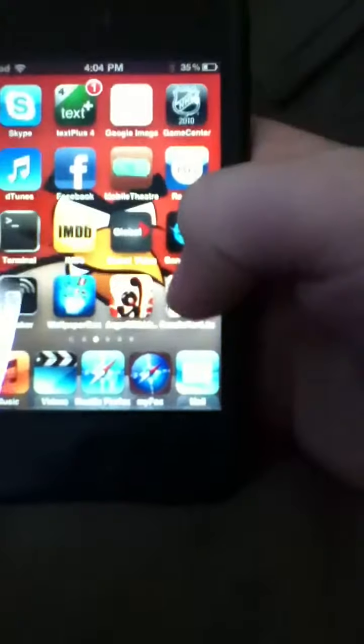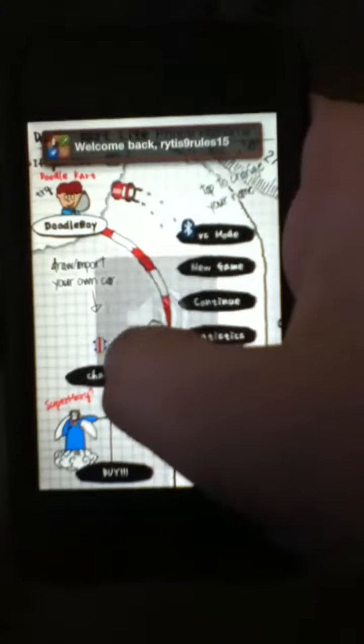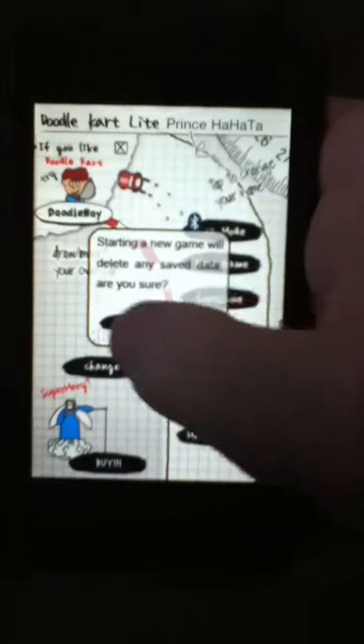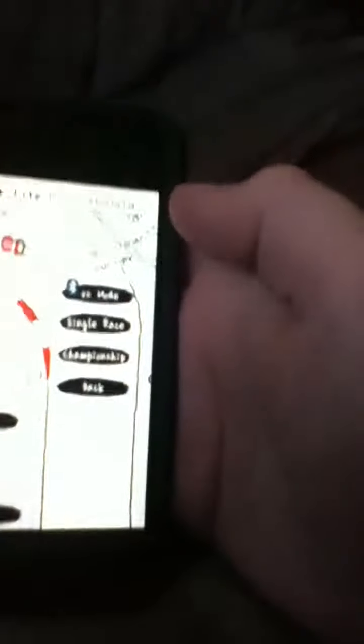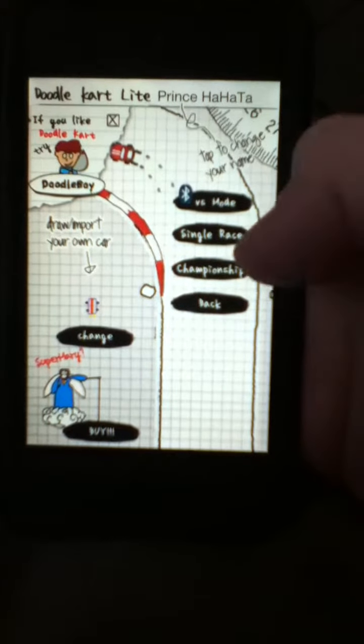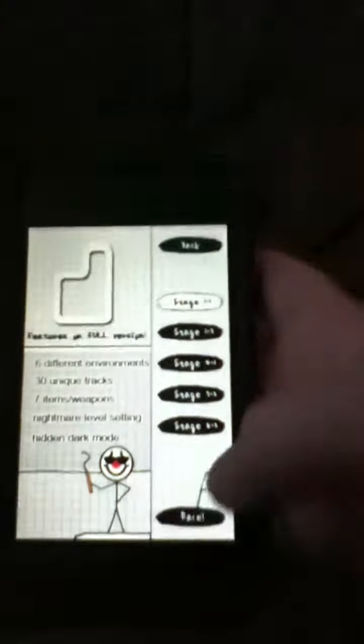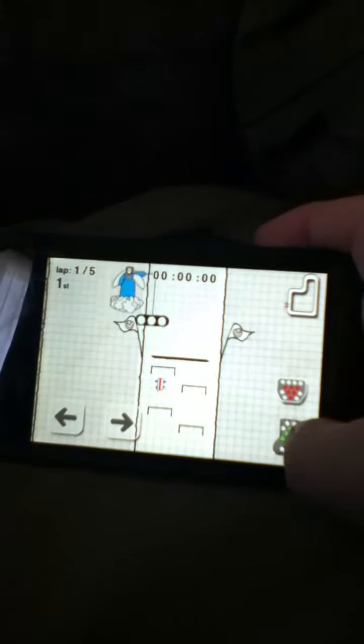Number one is Doodle Cart Light. This is a really fun game — you can do your own car. There's a full version and a lite version. You've got Single Race, Championship, and Back. I'll do Single Race Solo. You can choose which track — I choose this one because it's really fun.